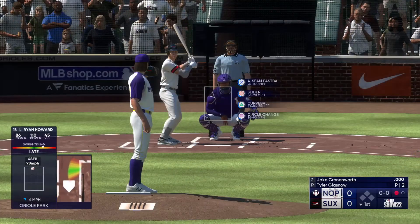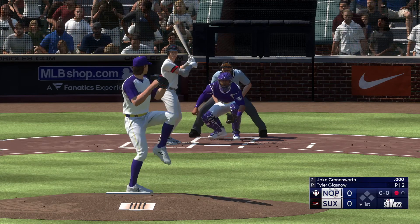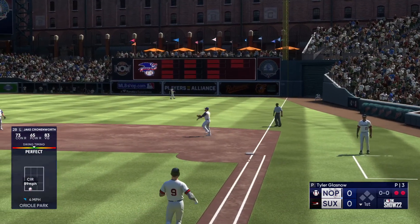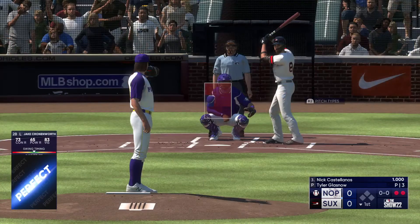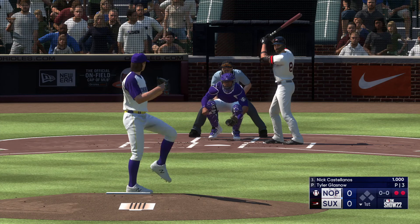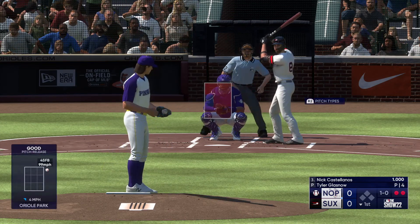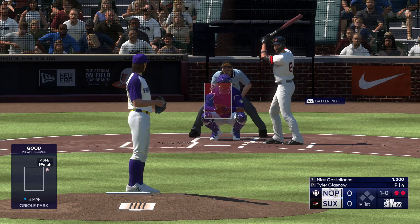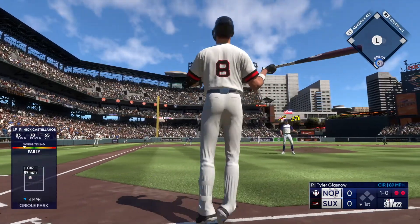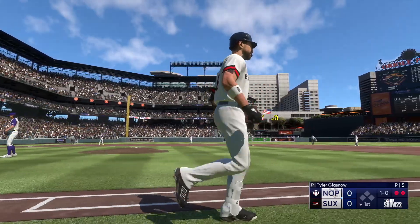Next to hit: Jake Cronenworth. The pitch — rip to first, caught. Nick Castellanos at the plate now. Here it comes — that one off the mark and it's one and oh. He never moved because he never had time to. But with that kind of velocity, you'd prefer the pitcher work away. This one is squared up down the left field line — if it's fair it's gone, it's fair and it is gone!